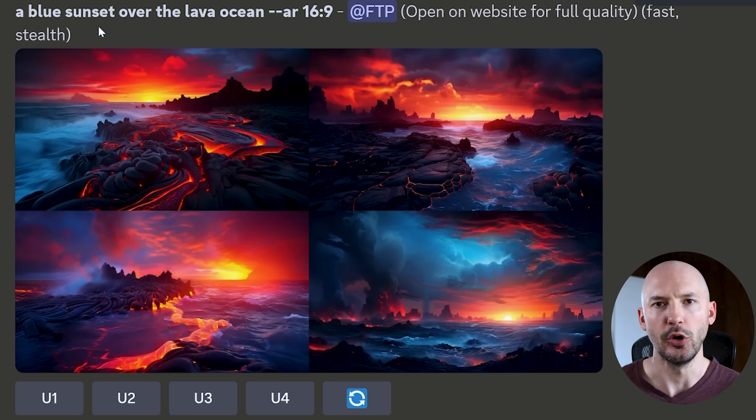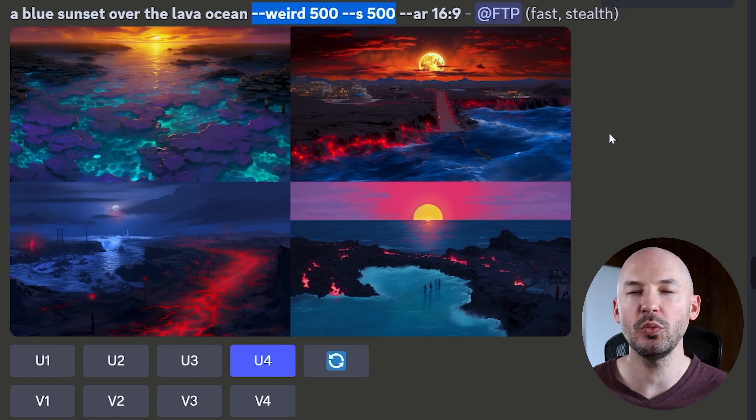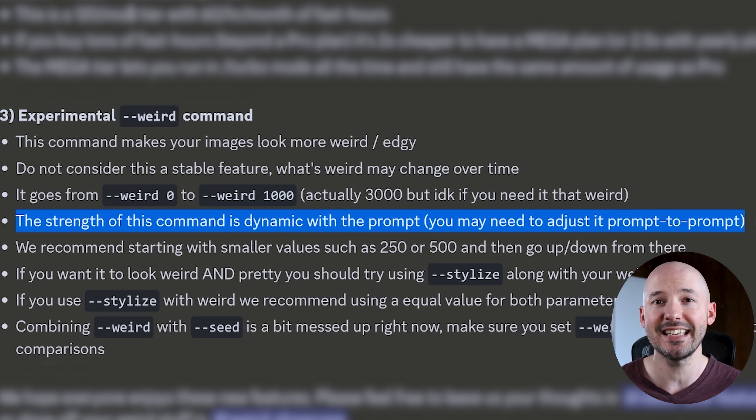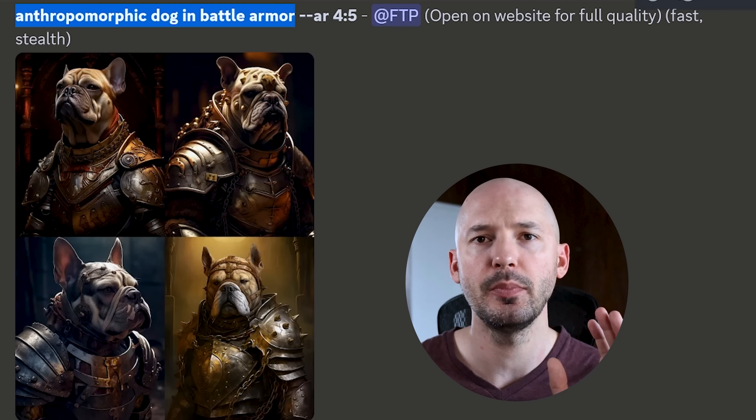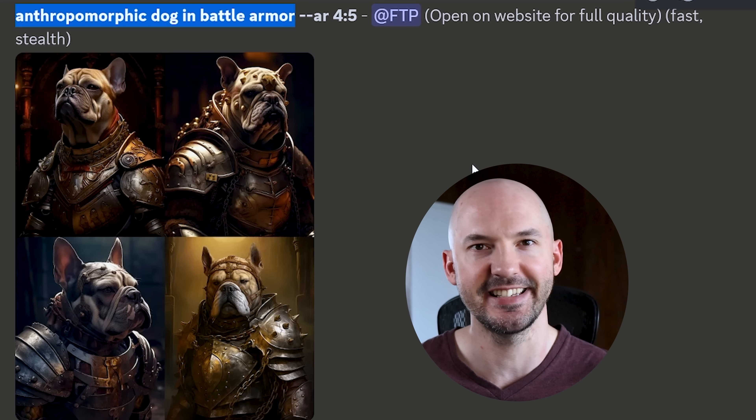I have a few more examples. We can start with this prompt — a blue sunset over the lava ocean — but look what adding weird does to it. Makes it pretty ugly, I think that's safe to say. Even with S500, these are still not the best. It does say in the announcement that the strength of this command is dynamic with the prompt — you may need to adjust it prompt to prompt. So there's no set in stone value that will work from generation to generation. This one lives up to its name. It's weird.